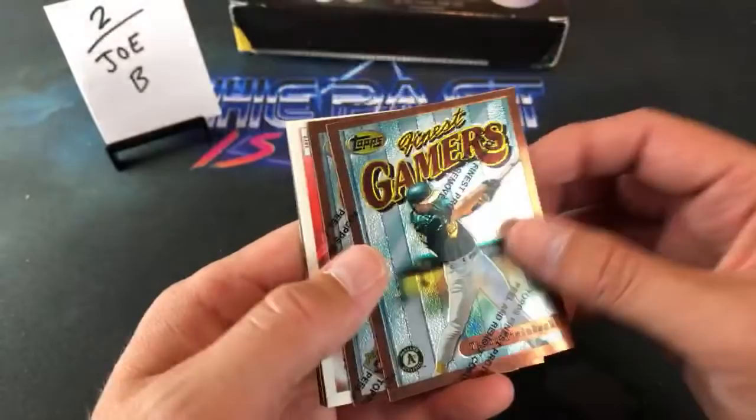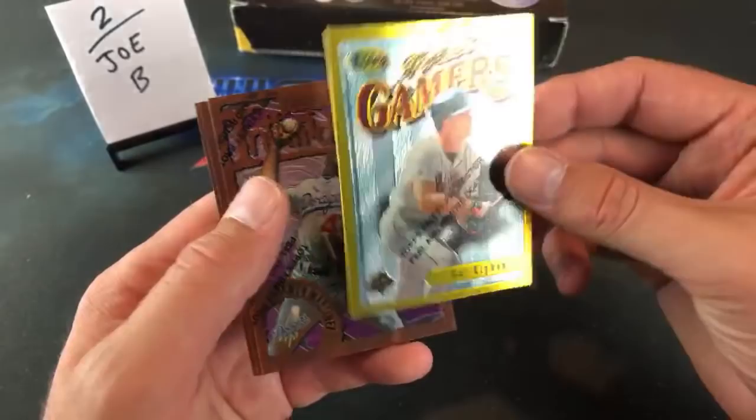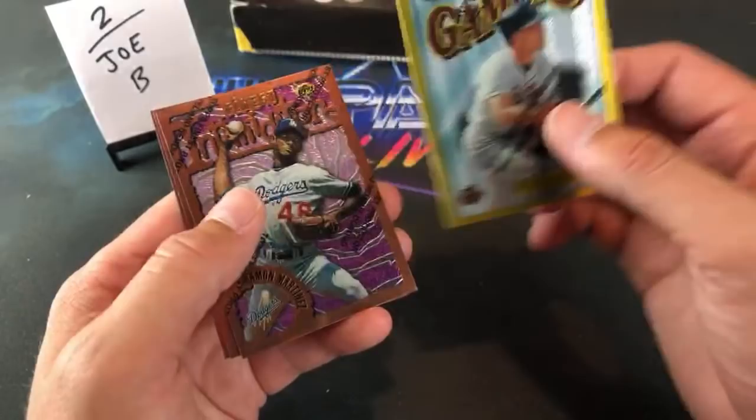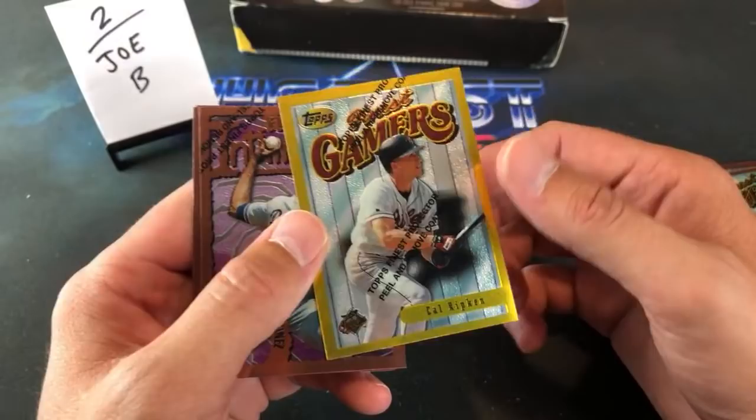Todd Hundley in the back, Terry Steinbach, Orlando Merced — and look at this: Cal Ripken! How does that always happen? And it's a GOLD! Cal Ripken Gold — these are supposedly one per box — that is freaking crazy! Check it out — Ripken Gold! Cory, what is up with that, man? Cory's main PC guy — that's happened more than once. Is that a freaking sweet-looking card? We gotta put that in something — that's probably the box hit right there.